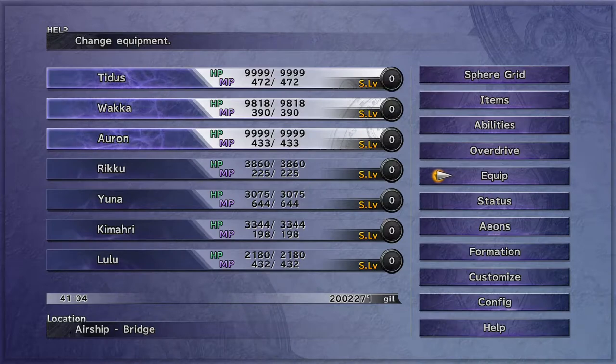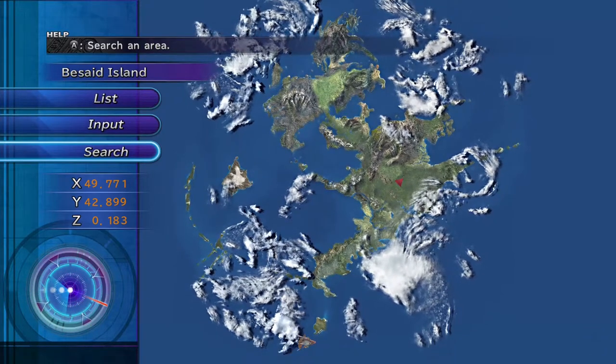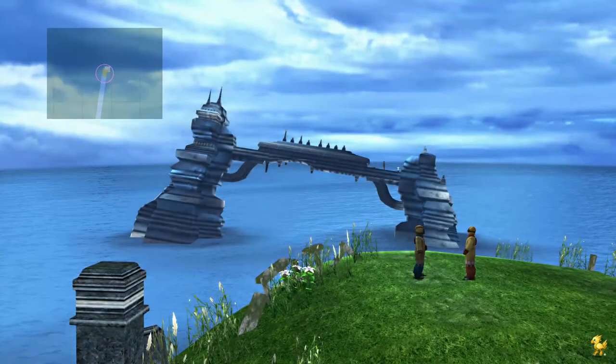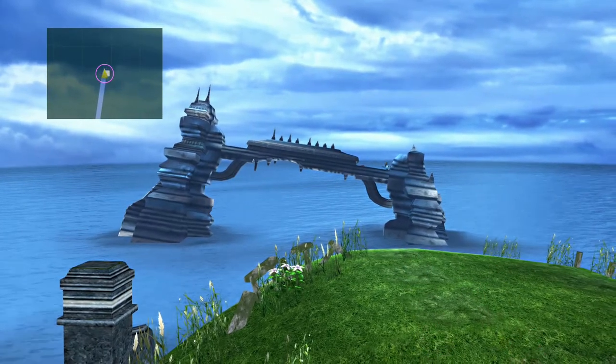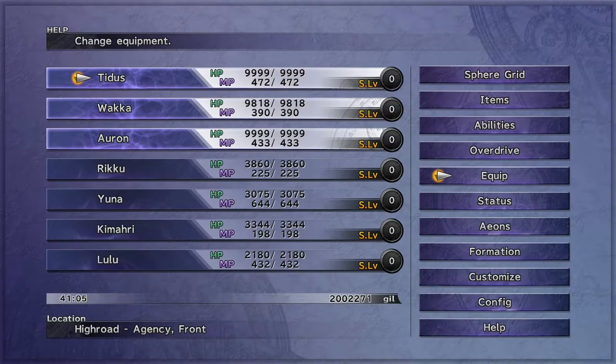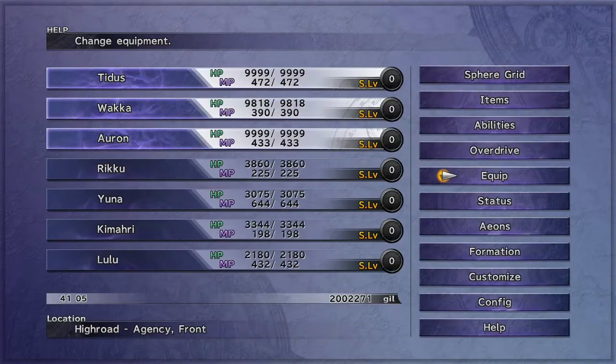There are a couple more locations — one is Mihen Ruins. Talk to Cid again and hit search. The Mihen Ruins are at X33, Y55, right in this area near this cloud. Go back to the list, go to Ruins — here we go. You're teleported to the very back. Go ahead and pick up the weapon called Sonar. If you don't have Rikku's God Hand, Sonar isn't a bad alternative — just keep that in mind.